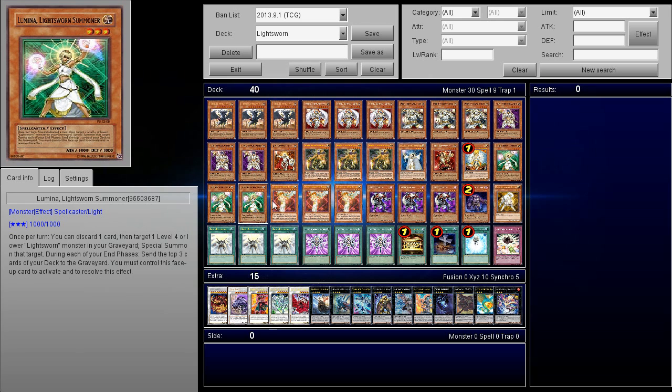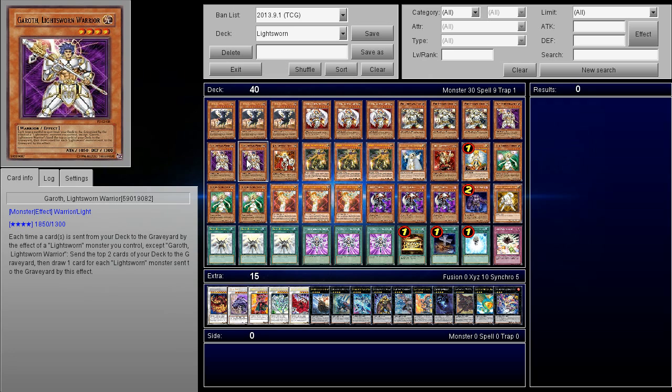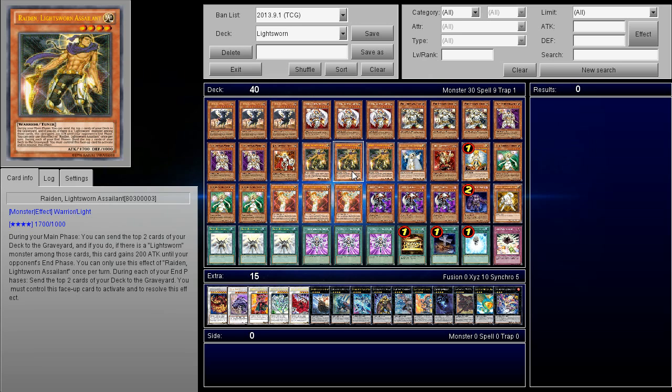Lumina, Gareth, and Minerva open up another dirty combo. There's just too much draw power with Gareth and too much extra milling with Minerva. It combos off of Gareth, and if you mill two more and you mill another Minerva, you get to mill two more and then draw two more — it becomes really broken. So what I've done with this deck is probably not the most conventional build. It's something completely different that I haven't seen anyone try before. I'm main decking triple Lumina, triple Gareth, triple Minerva, and triple Raiden. Anyways, let's go ahead and get started with the deck profile.